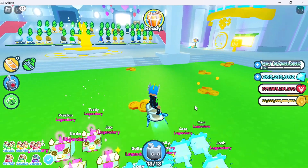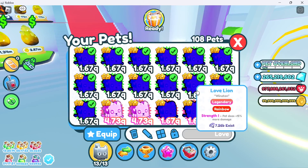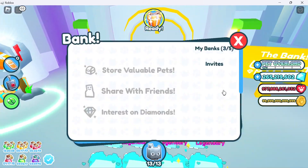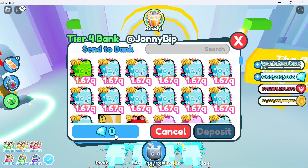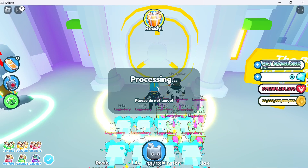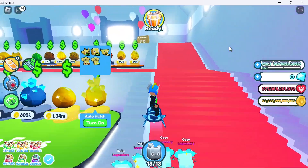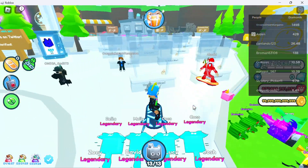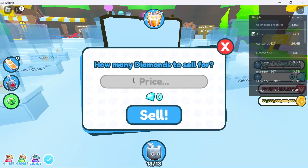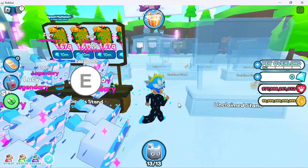Basically what we're going to be doing is selling all of this inside the trading closet and the price is going to be 10 million gems. To keep track of the gems we make, we'll put our current gems in the bank. Now I have zero gems and 9.74 billion in the bank. Let's go to trading plaza, claim the booth, and put these Rainbow Love Lions in at 10 million.